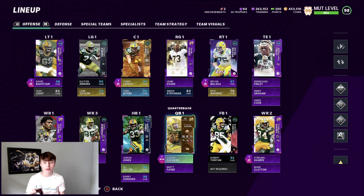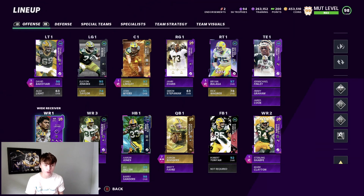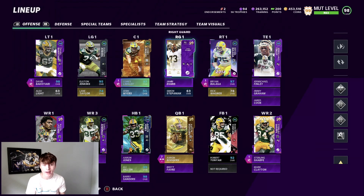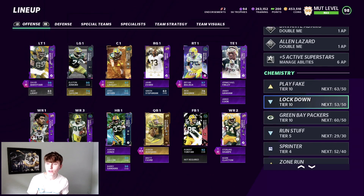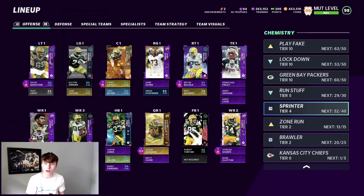Switching over to the offense: at QB we got the golden ticket Aaron Rodgers — feels so good to say Aaron Rodgers is my starting QB again. Running back we got Aaron Jones. Receivers: Alan Lazard, Devontae Adams, Greg Jennings, and Sterling Sharp. Tight end: Jermichael Finley. O-line: Brian Bulaga, Jari Evans, Corey Lindsley, Elton Jenkins, and David Bakhtiari. For the chemistry we got 63 out of 50 play fake, 53 out of 50 lockdowns, 60 out of 50 Packers, 29 out of 30 run stuff, 52 out of 40 sprinter, 13 out of 15 zone run, and 20 out of 25 brawler. That's the team — let's go catch a W.